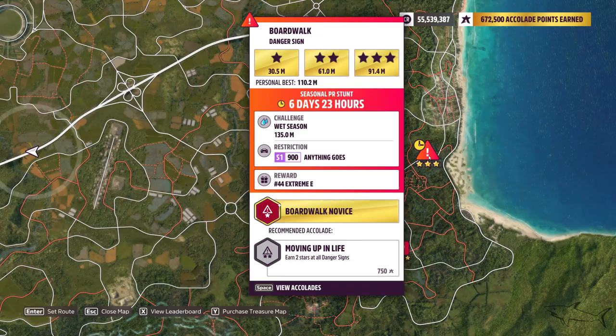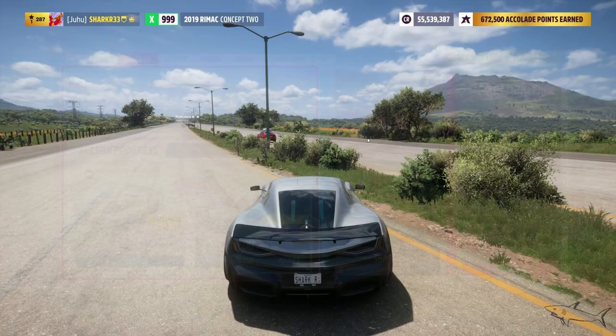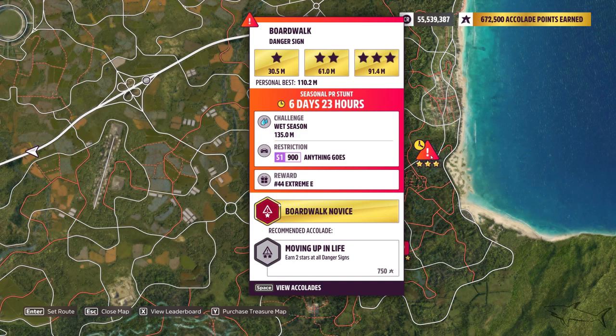We have the Danger Sign challenge — the Boardwalk Danger Sign. You'll need a good car for this because it's very useful to have. With any car in S1 Class at 900 points, the challenge is to jump 135 meters.